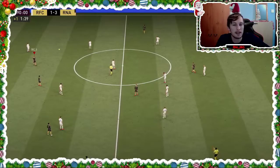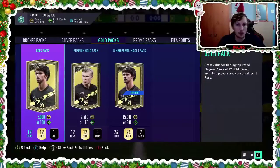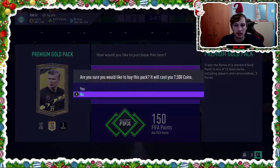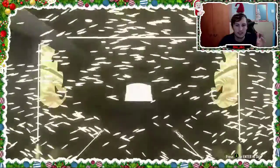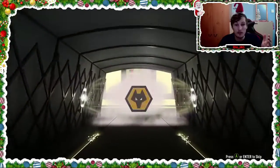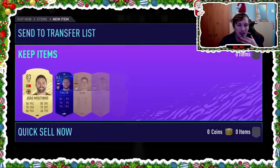There we have it — which means I can open a 7.5k pack. Here we have it, folks — 7.5k pack. Just something I can use. Let's hope. It's not a... oh, it's a gold. Centre mid. Wolves. It's Martino. Very nice. And he slots straight into the club.